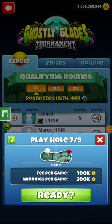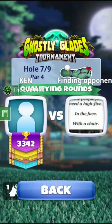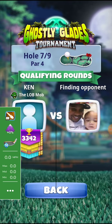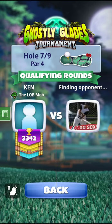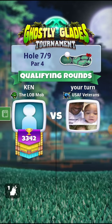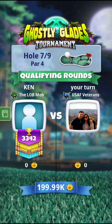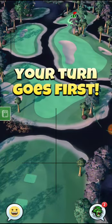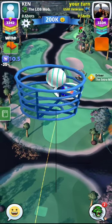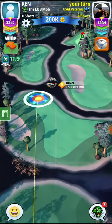Alright guys, getting the bag set up for hole seven. Going back to my number one bag. Apoc is the driver. You can use Thor's hammer or Extra Mile seven or eight — either will work. I recommend Thor's hammer if you have a high level Thor's hammer for the ball guide.